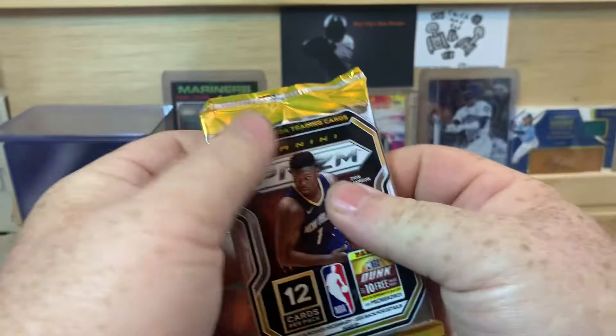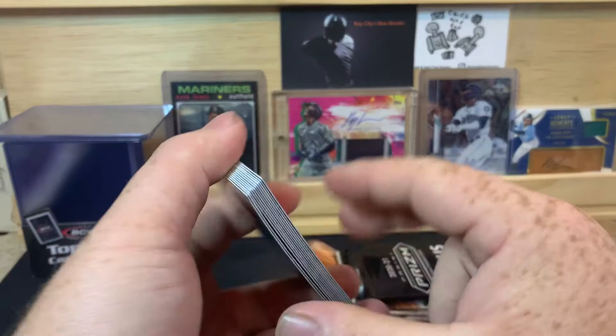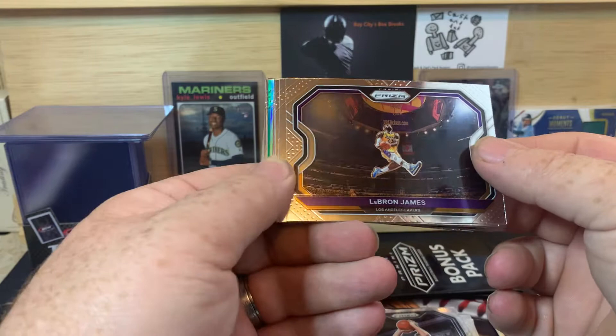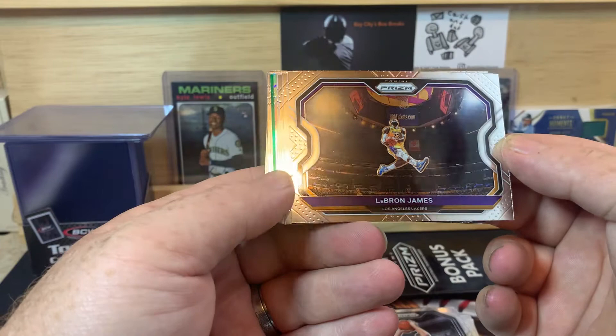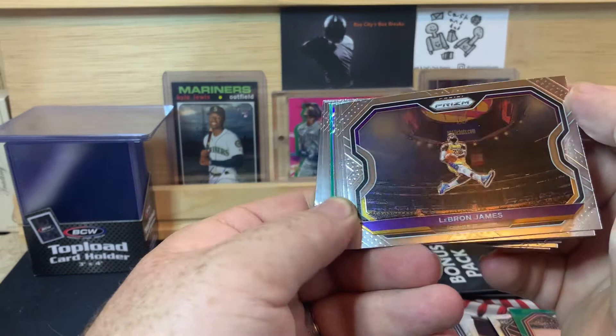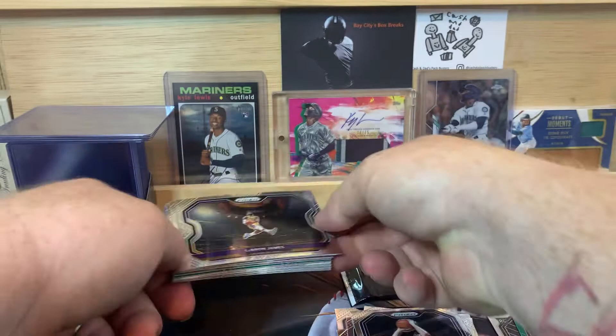Again, every time I open these I kick myself — and I'm probably going to do the same thing this time. I just think I probably should have sold them. Doug McDermott. Oh, there we go — there's a good card to pull. LeBron James. My luck is changing a little bit. That one actually looks pretty good; it is a little off left to right. I don't see too many print lines or anything, though there might be a small print line on one side.